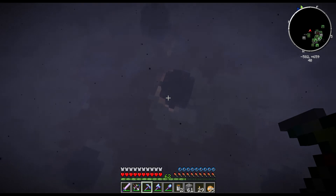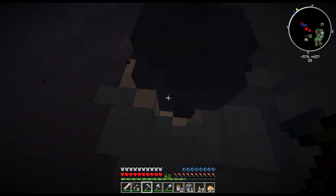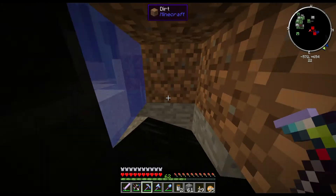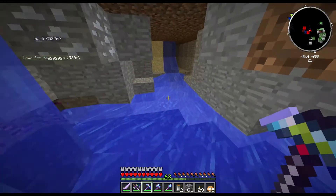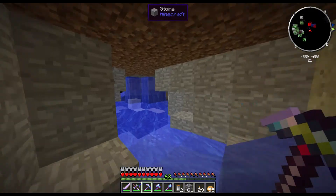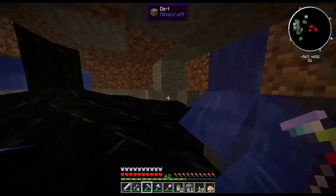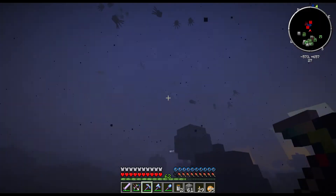Let's check it out, let's see what it is. This oil thing leads to something, apparently. Pretty. This leads to nothing — just a hole underground. Oh, it's one of those tiny cave areas. That's wonderful.